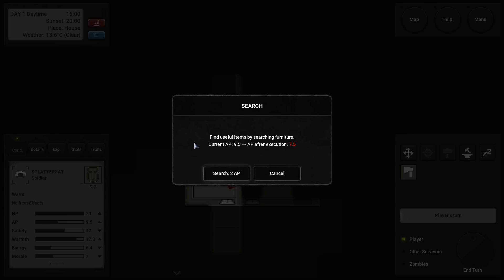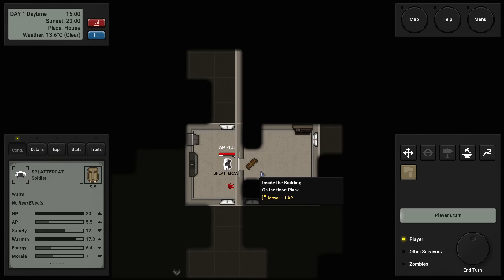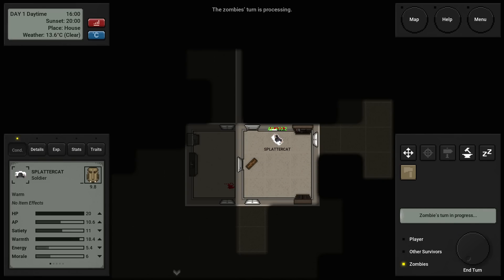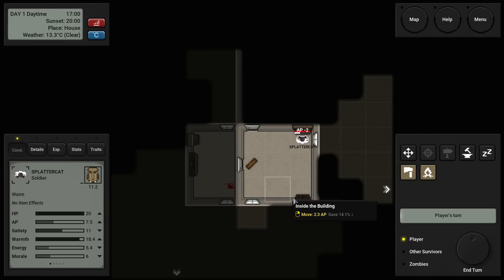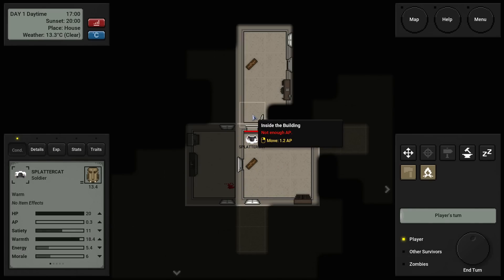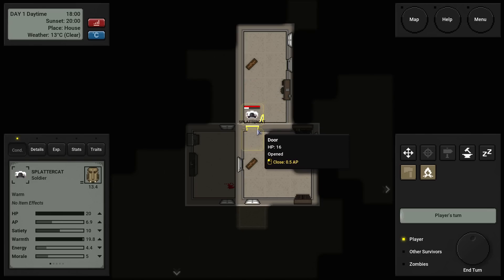We found an aluminum bat. That means we can kill zombies with that satisfying 'tink' sound. We want to be closing doors behind us because I think we're going to sleep here tonight. Our energy and morale are kind of low, and the best way to get those two meters back up is by sleeping for long unbroken periods. The longer you sleep, the more benefit you get. Little two-hour cat naps are never really going to do anything, but sleeping for like eight hours straight does a world of good.